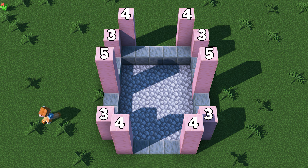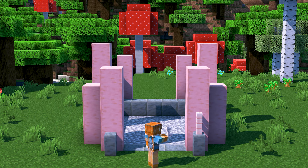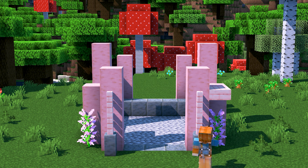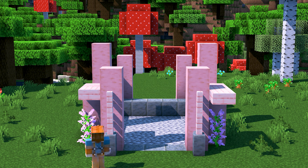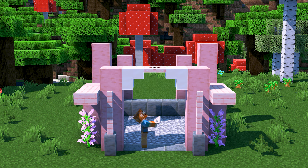Let's build the entrance next, beginning with a polished tuff wall on either side, with two cherry fences on top. Place a lilac in both of the corners, with two cherry slabs above. Add a couple of upside down smooth quartz stairs, and then connect them using a cherry trapdoor. Let's also add trapdoors to the inside of the pillars.